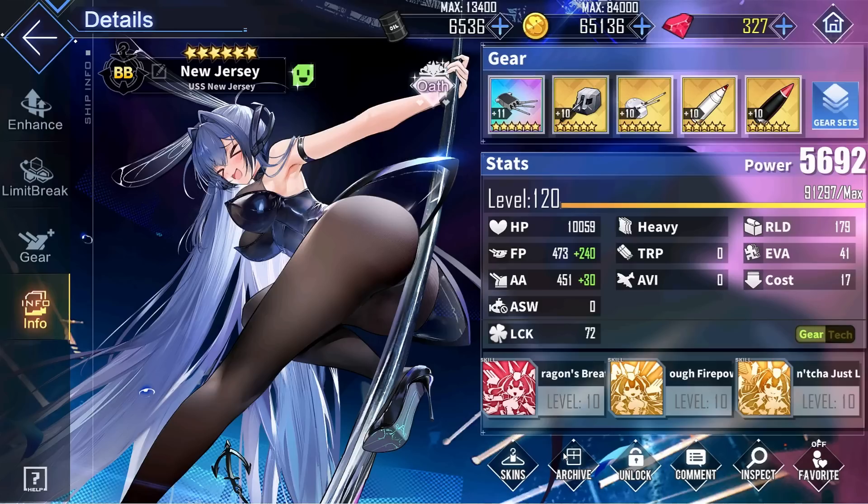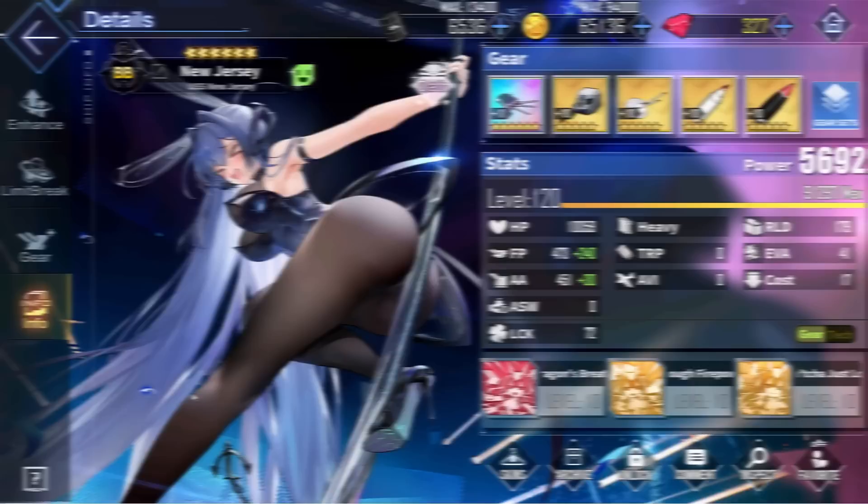In conclusion, New Jersey is easily the biggest power spike that Eagle Union has ever received in the history of Azur Lane because she has incredibly high base stats, a barrage that is guaranteed to activate and critically hit and does not require the flagship position, a decreased main gun spread, supporting barrage, as well as an aviation anti-air firepower buff, and a damage taken decrease for all Eagle Union ships. She's insanely strong.